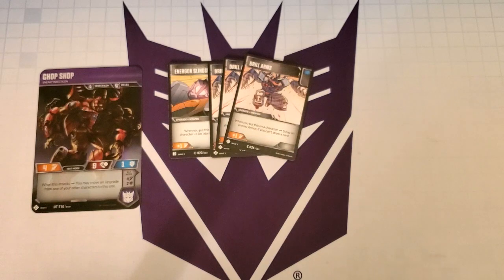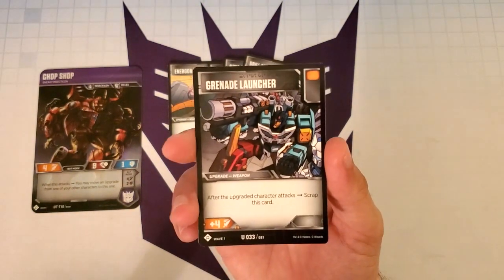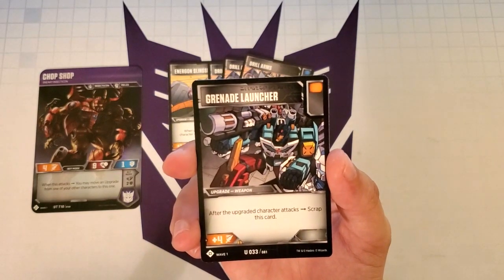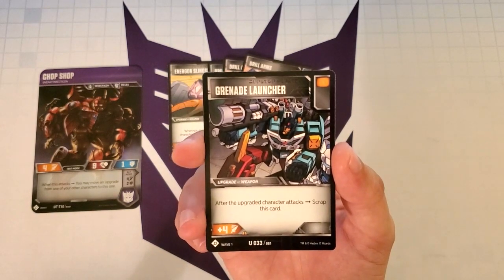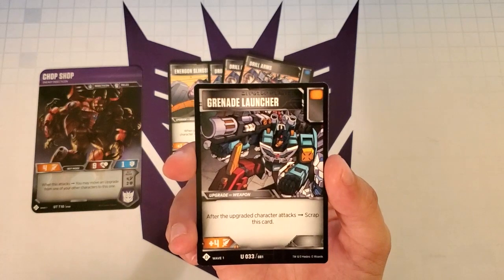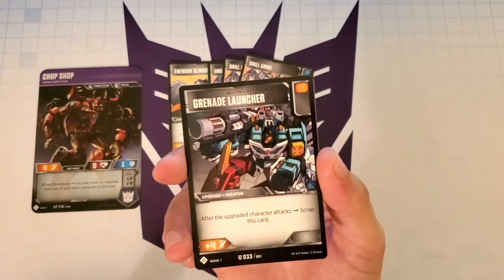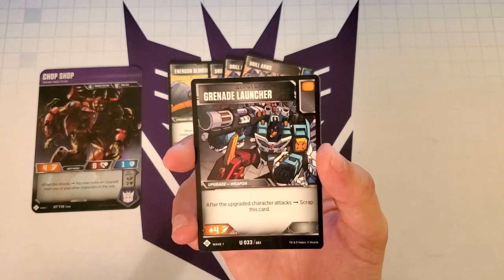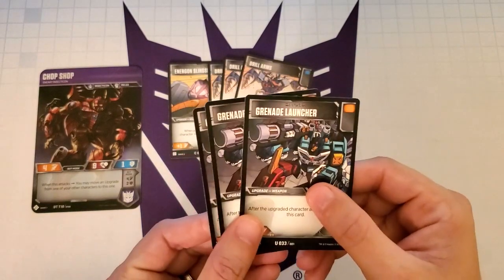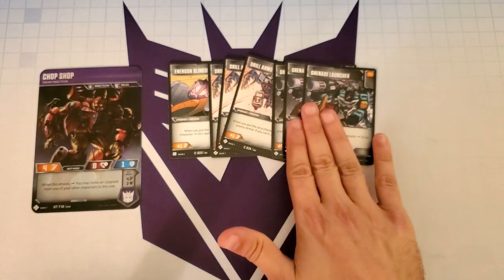The next card is really going to help us against orange decks — the guys from Wreck-N-Roll have turned me on to this card in sideboards for blue decks going against orange. That is Grenade Launcher — it's an upgrade weapon with an orange icon, which doesn't fit the blue theme, but it gives us plus 4 attack. The more damage we can do to our opponent, especially against orange decks, the better. After the character attacks we have to scrap this card, but that's not a big deal because we'll theoretically be doing more damage to our opponent than they do to us since we're a blue deck. Having plus 4 attack is no joke, especially in conjunction with Inverted.